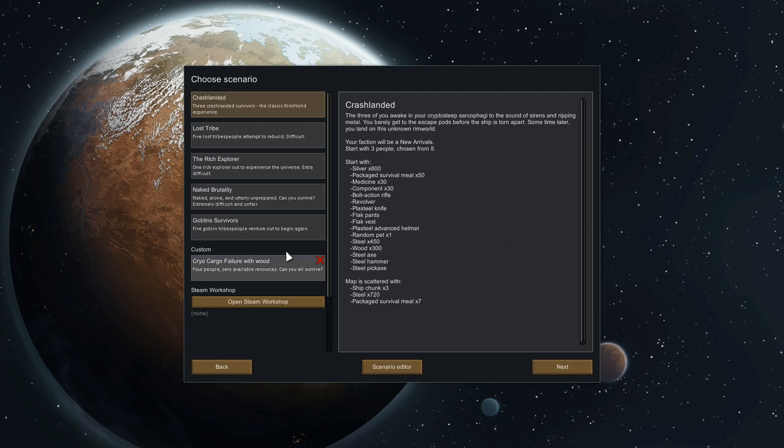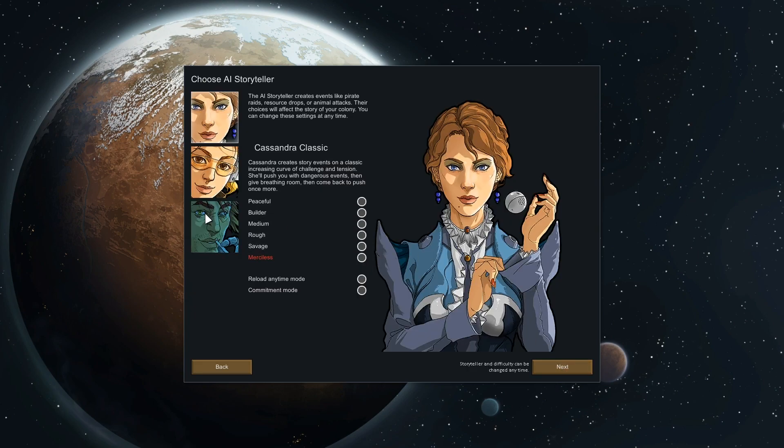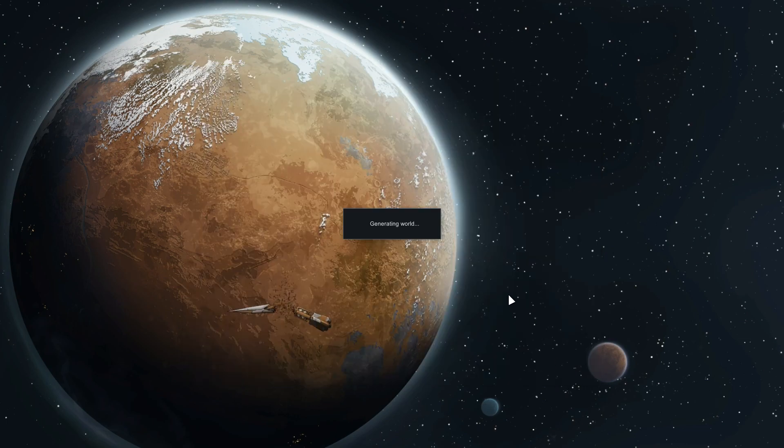New colony. We're going to play Goblin Survivors, starting with five people chosen from eight. We're going to play Randy Random on medium difficulty, reload any time. Our world seed is going to be Dongus. Generate our world — okay, not bad. That's about four minutes of me waffling about mods, and we should be able to get a nice little amount of gameplay now.